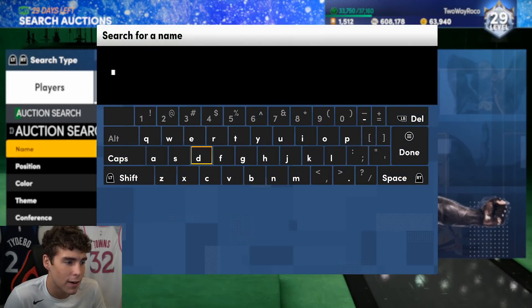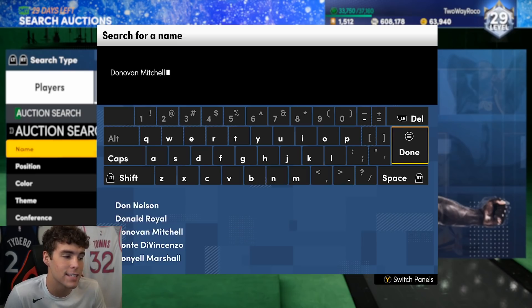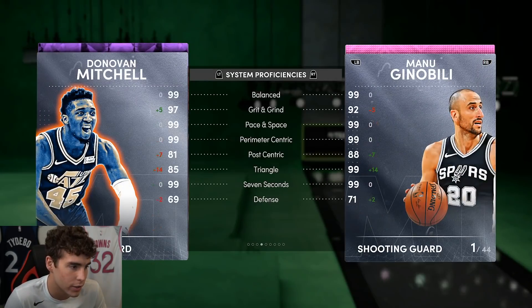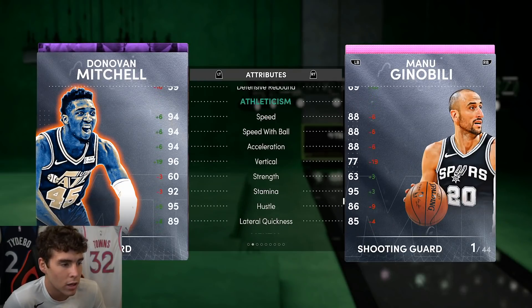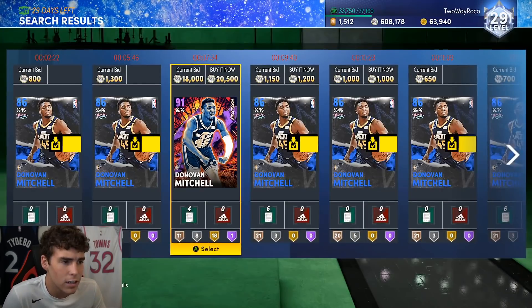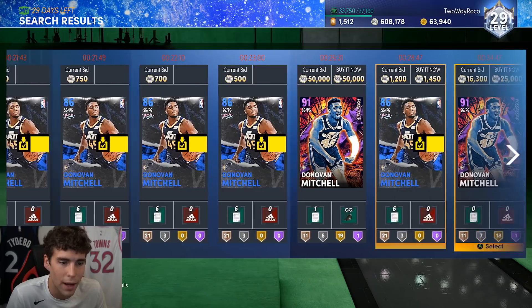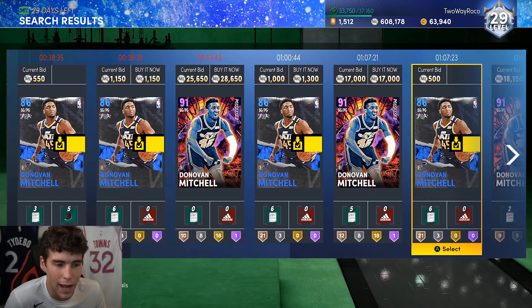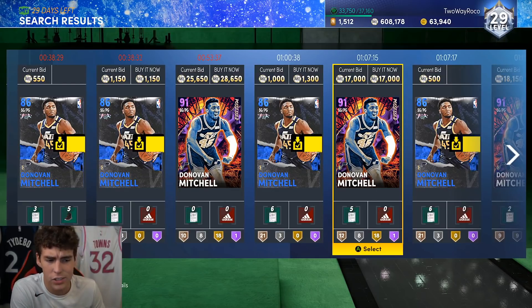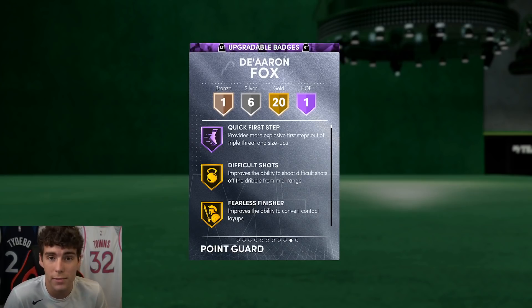Comparing De'Aaron Fox to Donovan Mitchell, I feel like these guys are literally clones of each other. Mitchell has a little better three-ball, a little worse speed and acceleration — they both have 89 lateral quickness and Quick First Step. They're basically the same player going for about the same price, so it's just preference between the two. A fully badged Donovan Mitchell is going to be better than a fully badged De'Aaron Fox just because he has more total badges. But on their base cards, I don't know who I'm taking — De'Aaron Fox is very comparable to Donovan Mitchell. That's gonna wrap it up for the video — hope you guys enjoyed it, drop a like, subscribe if you're new, and as always I love you guys, have a blessed day.